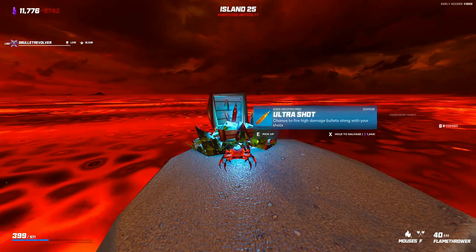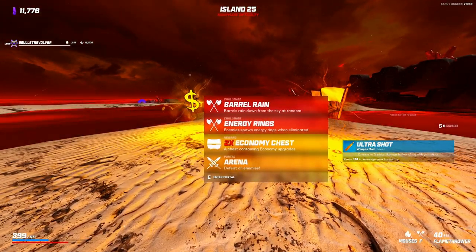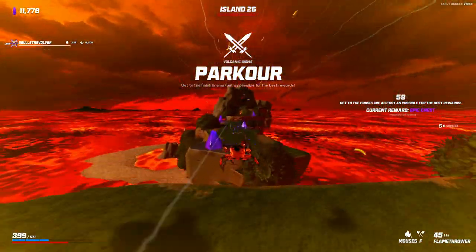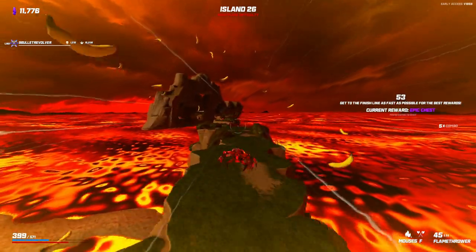And what did I get for my efforts? An Ultra Shot — I guess I'll take it. The double Econ is really tempting, but I'm a fiend for the parkour — pretty much an always-parkour kind of guy. It's just a free epic chest.